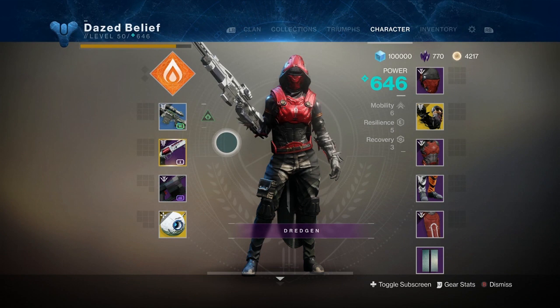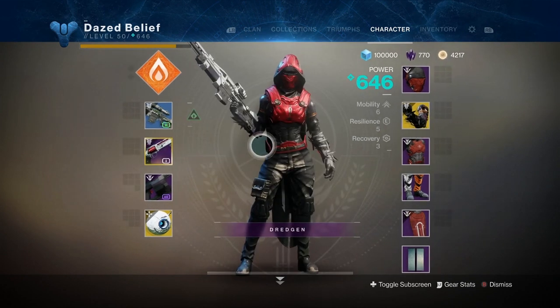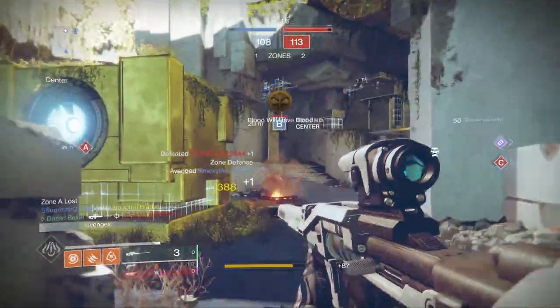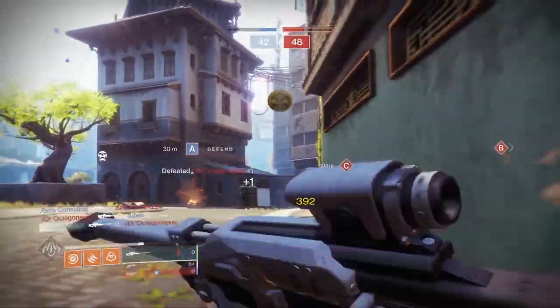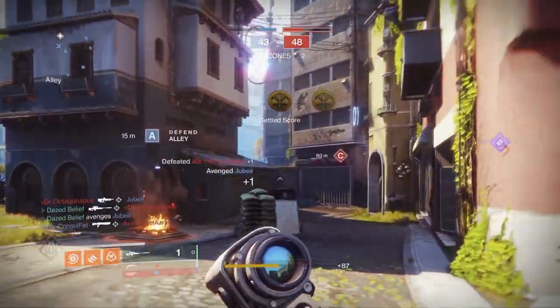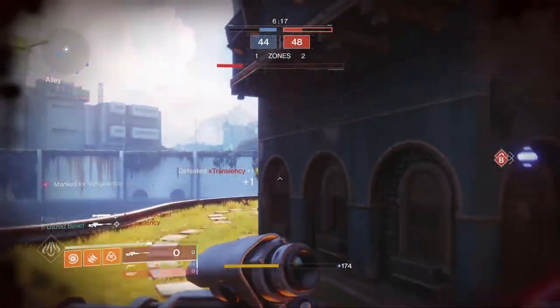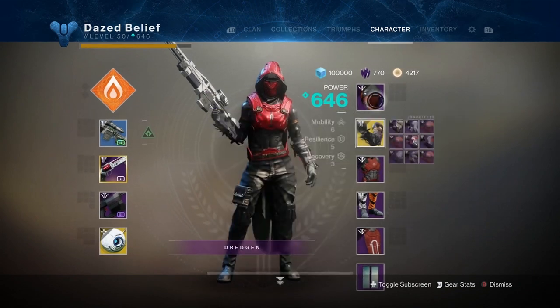One more thing when deciding which sniper to use — you have to take into consideration your second weapon. I like pairing my sniper with Luna's, so I always run a primary sniper. You're going to need something to defend yourself at close range: hand cannons, side arms, auto rifles, submachine guns are all key. Pick one that you like and keep running it when you use your sniper.